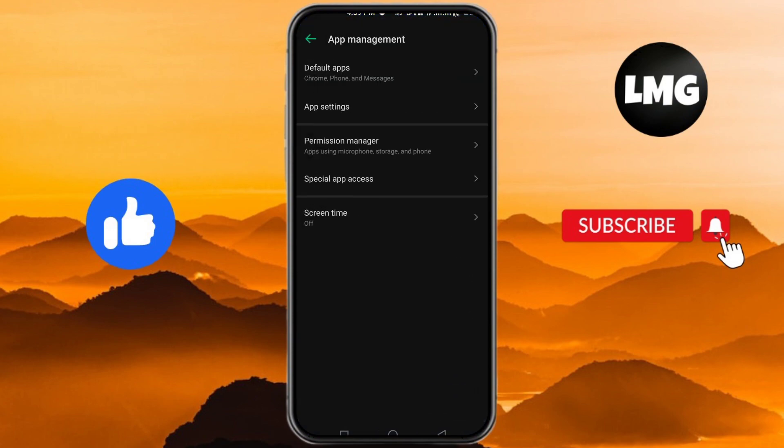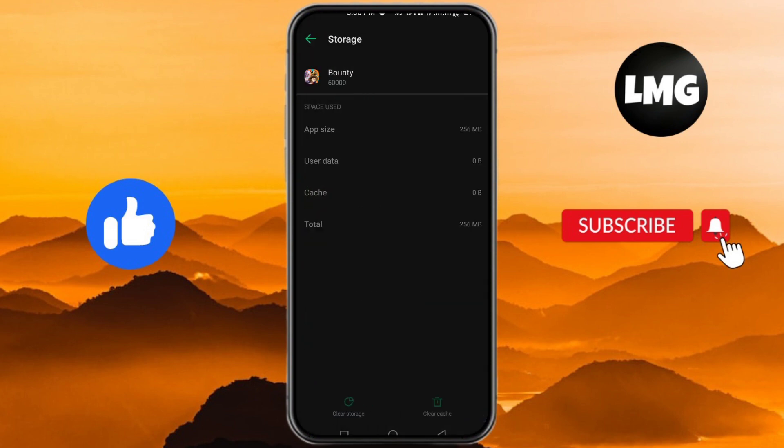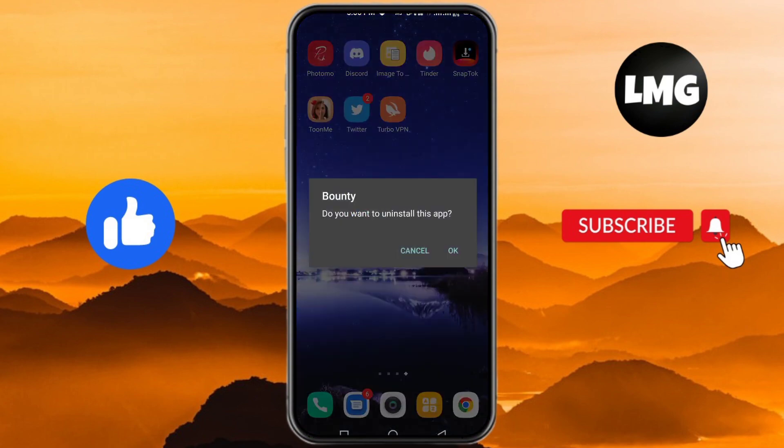Click on Apps Management and search for your game. Click on the game, then click on Storage and Cache, and clear both your cache and storage. After that, your problem will be resolved successfully.